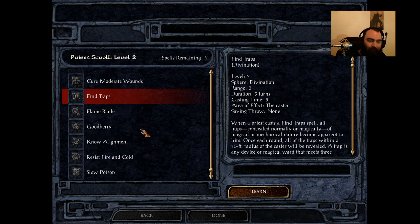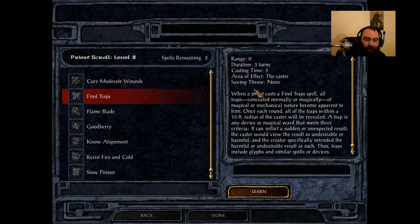Up next is Find Traps — one of the most useless spells you can get. It lasts for three turns, decent cast time of five, and it literally allows you to find traps. I guess you could argue this has a 100% chance to find traps unlike a Thief who might miss one if their Find Traps skill isn't maxed. But chances are this is not your first time playing this game — you know where the traps are. And if you don't, you have a Thief in your party who can find the traps and then actually disarm them, because this by itself is useless — the Druid, Cleric, or Shaman cannot disarm the trap. All it can do is find them.